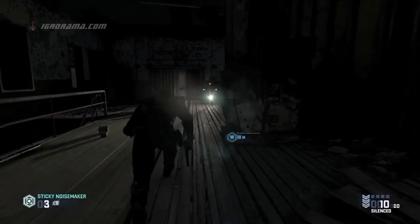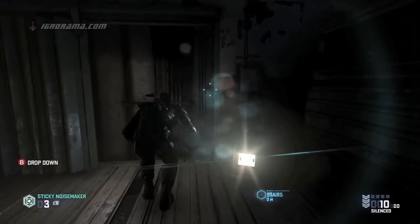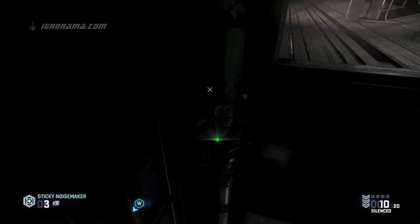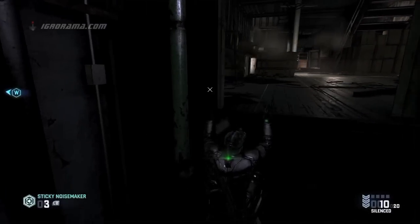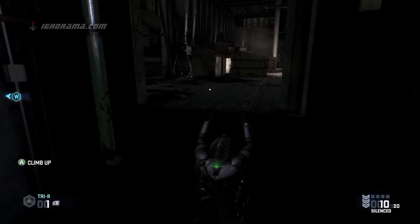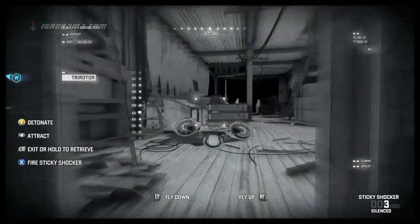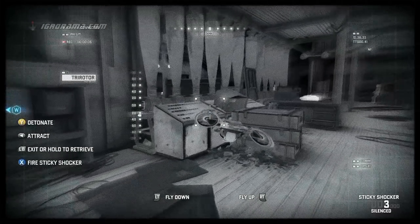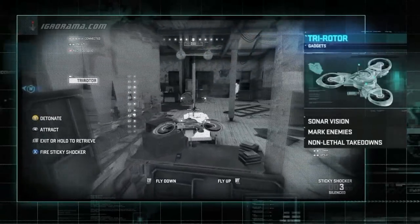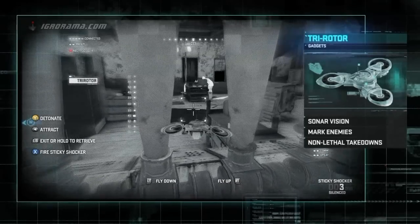The tech enemy is dangerous. If we get detected, he's also able to deploy recon drones which can hunt us down and deliver an explosive payload. Now that Sam is in the shadows, we can take out the Tri-Rotor safely and do some reconnaissance to figure out where that tech enemy is located. The Tri-Rotor is equipped with sonar vision and can access areas that are too dangerous or difficult for the player to navigate.